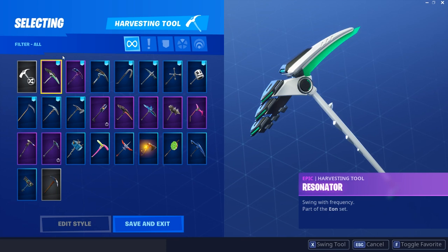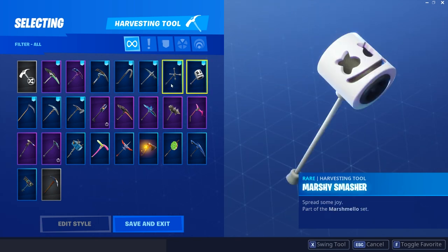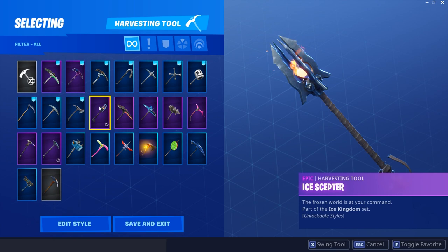Moving on to his pickaxes, he has the Resonator, the Stellar Axe, and the Chillaxe of course. Look at all these different free pickaxes - these three just from events, that's pretty dope honestly. He has the Reaper as well, the Studded Axe, the Tenderizer, and that seems to be about it for the ones he's purchased.